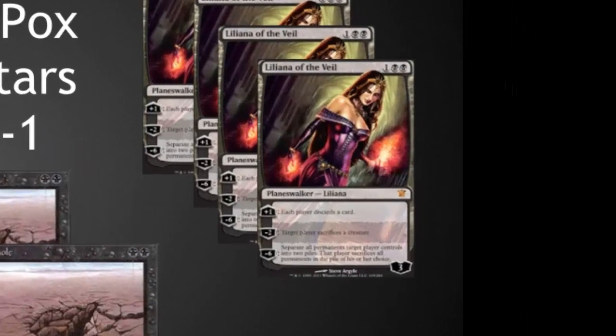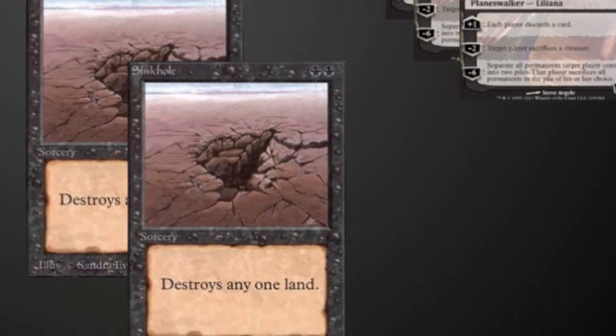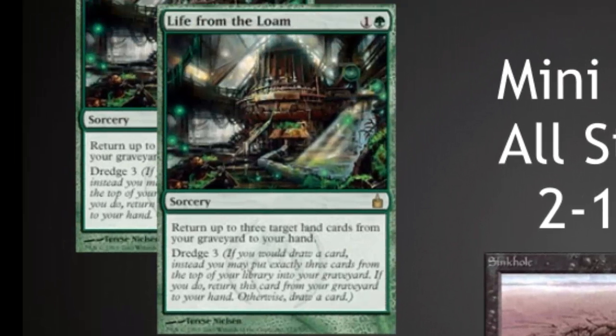My all-stars were really the Sinkholes, Liliana of the Veil, and Life from the Loam. After you've ripped out your opponent's hand, it might not seem like Liliana would be that good — but Liliana is also a form of land destruction in her ultimate, allowing you to divide up the remaining permanents. The ability to make your opponent sacrifice creatures means a Liliana that's been out for a few turns is extremely difficult to deal with. She was a wonderful card as a 4-of.